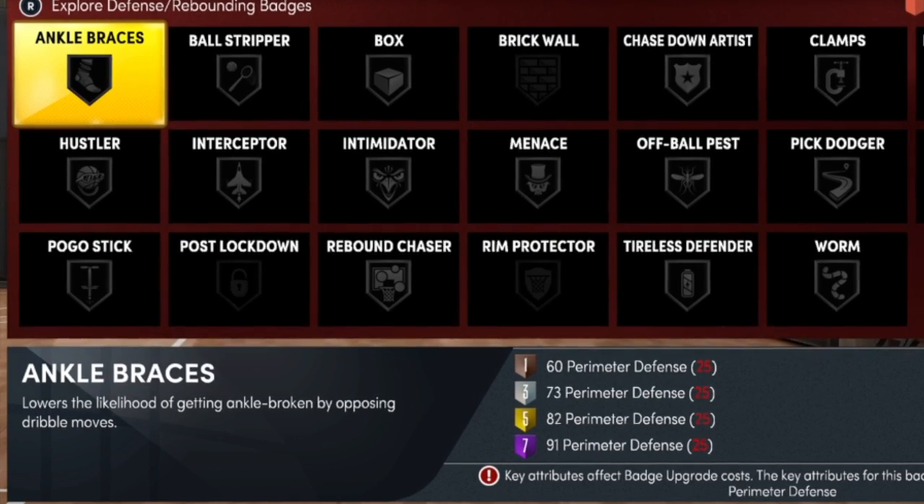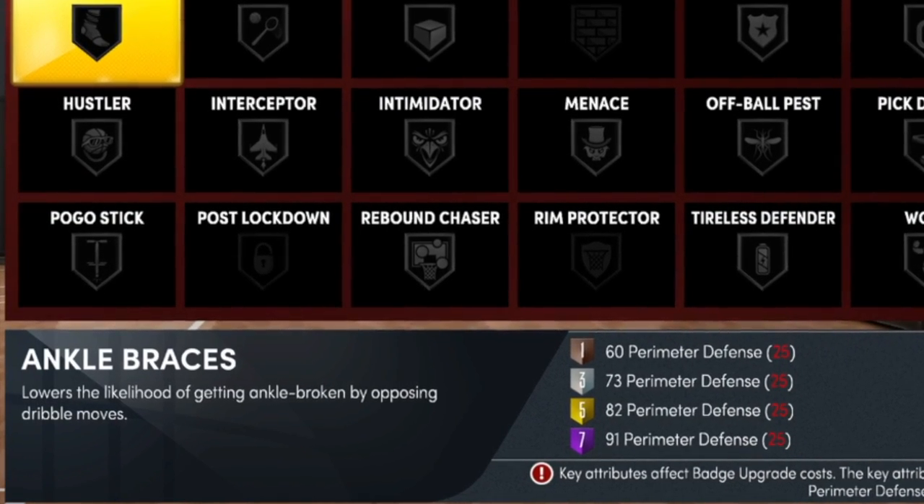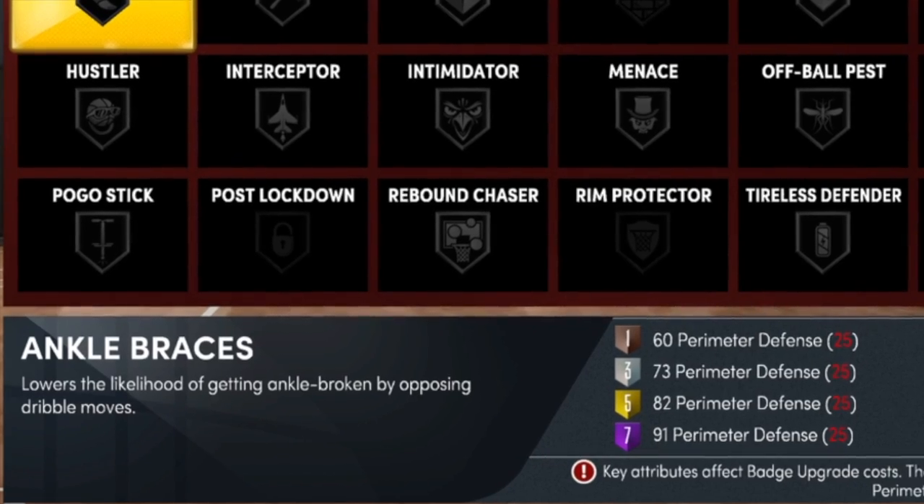Let's take a look into the numbers of this badge. You can see the attributes needed for each tier at 60, 73, 82, and 91.